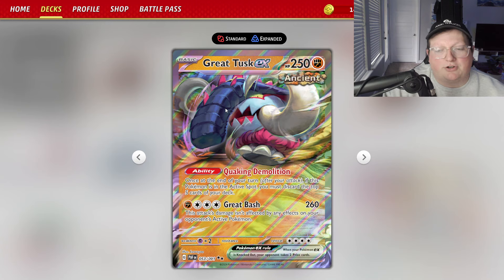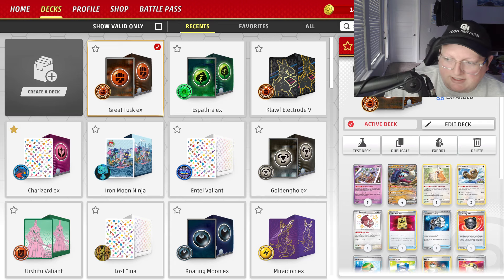If it's in the active at the end of your turn, you have to discard the top 5 cards of your deck. Not beneficial, but we have ways to get around that. We run 4 Path to the Peak — that's how you shut that ability off.